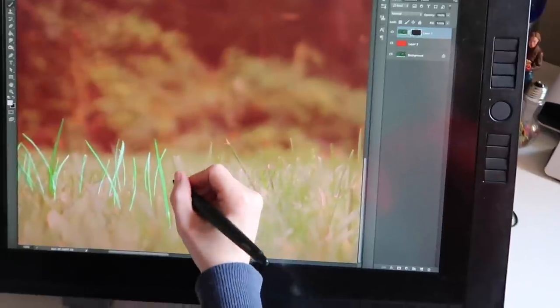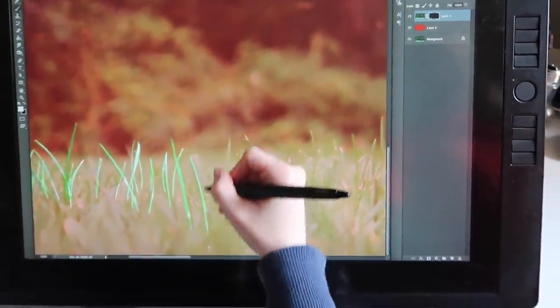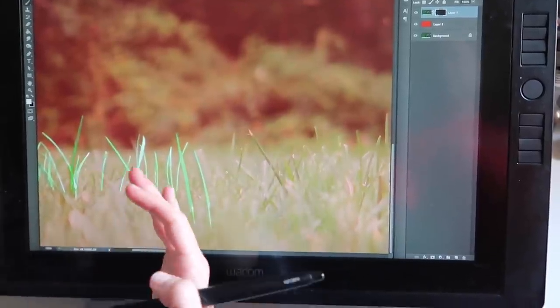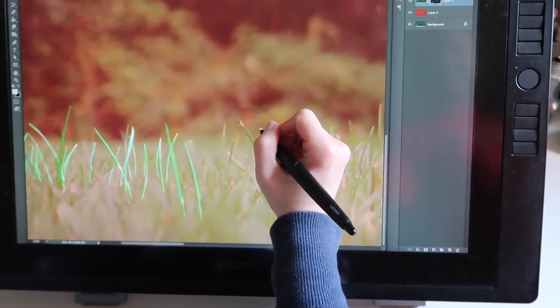This is just going to be an overlay. Most of the time I'm able to just fake grass using filters and stuff, but this particular scene — you want it to look nice — it's right up close. So you're going to draw those blades one by one.